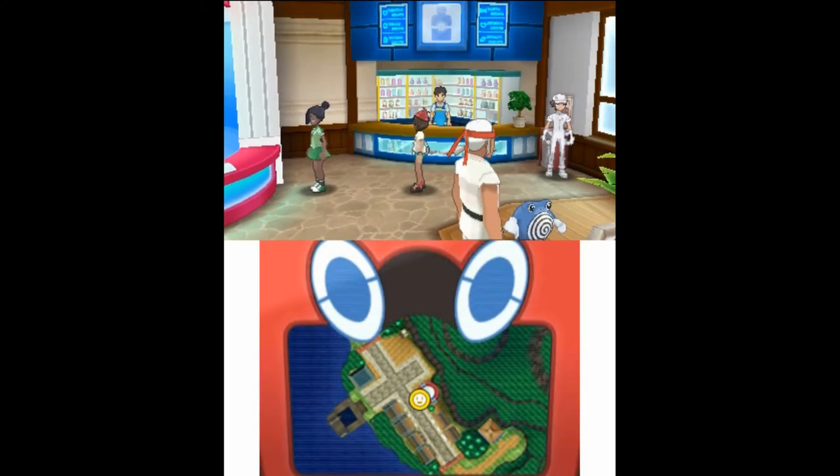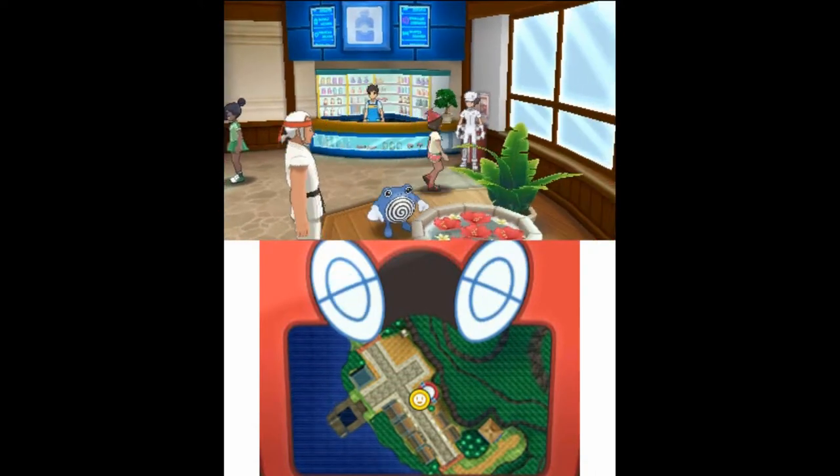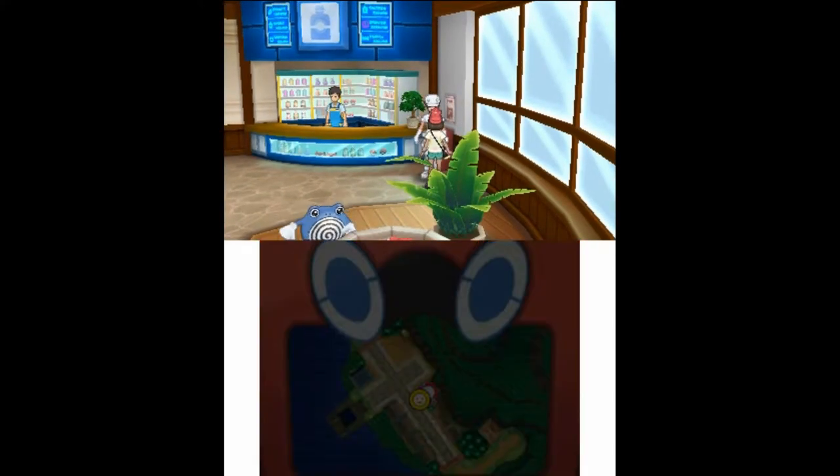There is one more fishing Pokemon to get — Corsola — and actually in the SOS, it's a Pokemon it calls in. But it's such a rare encounter that I'm not going to worry about it. I just realized I didn't talk to all the NPCs in the Pokemon Center.